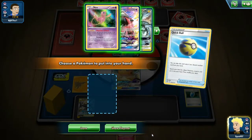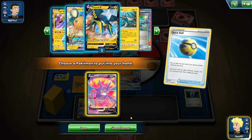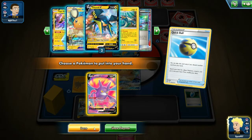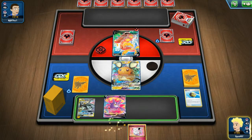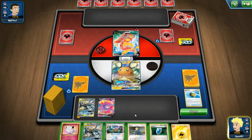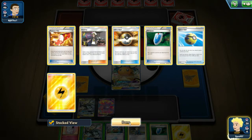I'm going to Quick Ball away the VS Seeker. We could get a Lele as well, but I think just drawing cards is going to be better, so let's grab the Crobat. Dedene is in almost every case a better card than Crobat, so if I can get my hand down to one or two cards then that is a really great way to make the most of my turn one draw.